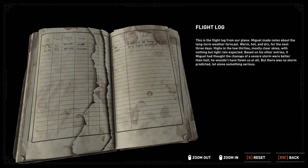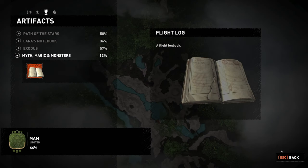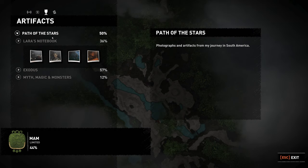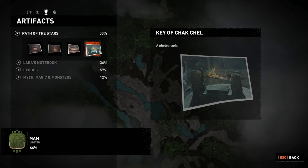Based on his other entries, if Miguel had thought the chances of a severe storm were better than half, he wouldn't have flown us at all. But there was no storm predicted, let alone something serious. We did read this already — I noted it was ridiculously slow. We've just done it twice in a row. My apologies. We've done Exodus, her notebook, Trinity, Dr. Dominguez, illustration of the moon goddesses, a photo of Jonah — all of those.